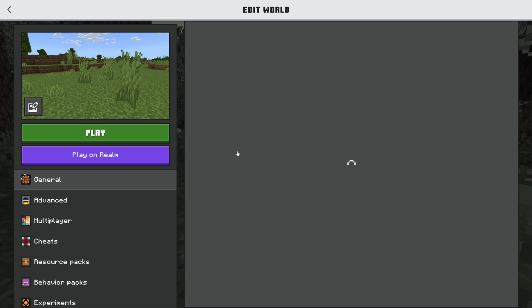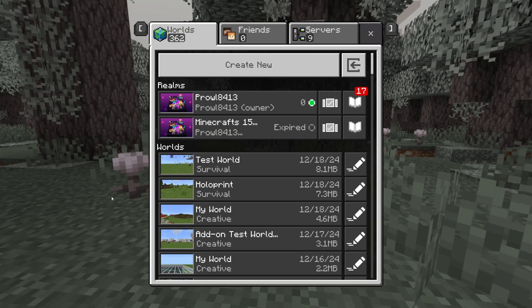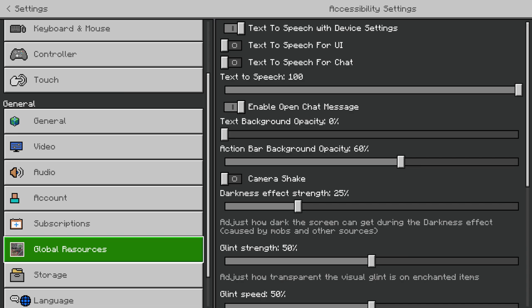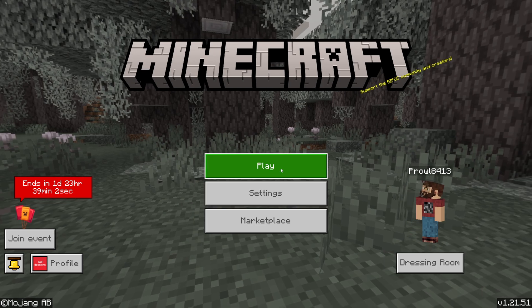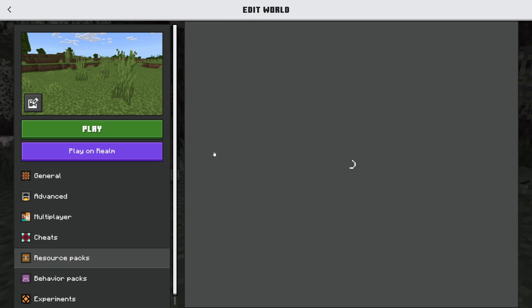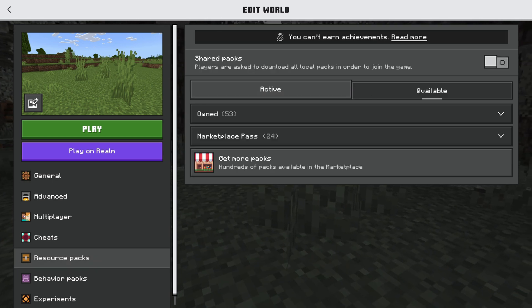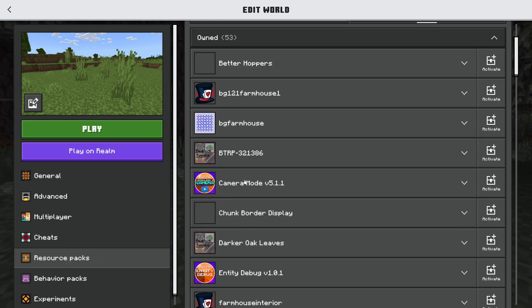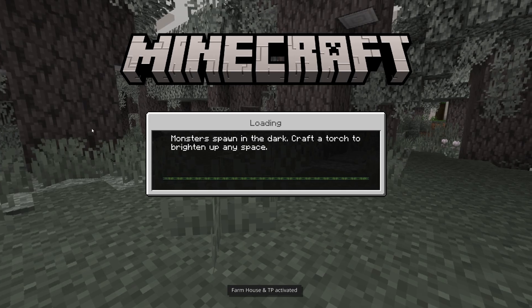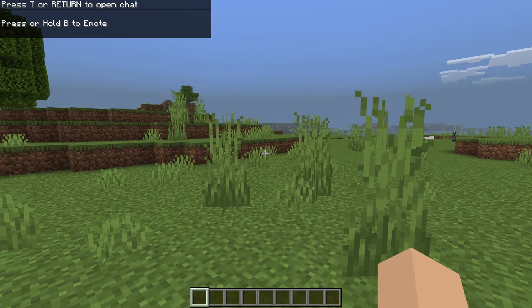I can apply this directly to the world, or since it's only a resource pack I can apply it in Settings under Global Resources. If you're playing on a realm or server that belongs to somebody else, you'll probably put it in Global Resources. If you own the world yourself you can attach it directly to the world — that's what I'm going to do. I'll go to the resource pack area, go to Owned, find it — here it is — and activate it, then hit Play.